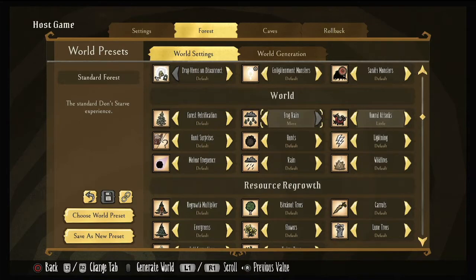Frog rain — you can turn this on more, default, little, or none. I leave it on default, though for now we're going to keep it on none. Forest petrification — your trees will turn to stone, which is a new way to get more stone and resources, even more flint. You can have this happen very fast, fast, default, slow, or none. I leave this on default. What's nice is you can bring a boss like Bearger over there, knock down all those trees, collect all the rocks, then take pine cones from another forest and plant them down again. Hunts and surprises — I leave on default. Lightning — I leave on default; it's part of the game. Just make sure you put down a lightning rod.